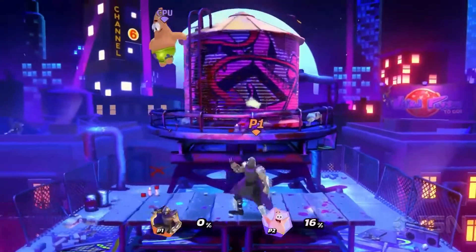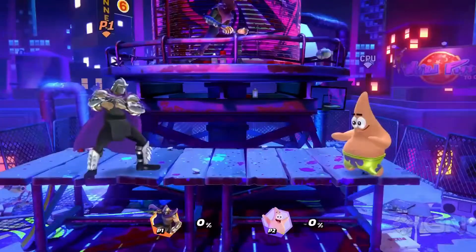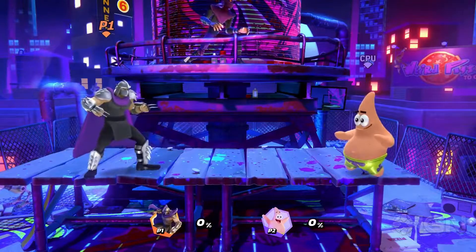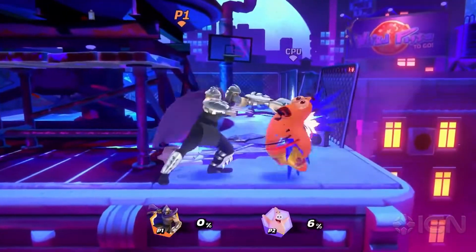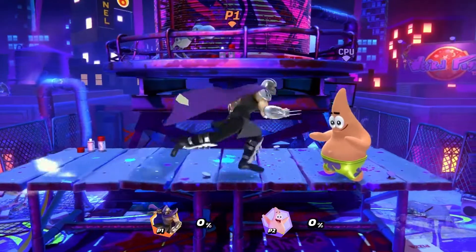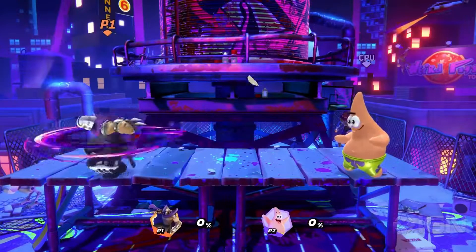Let's begin with Shredder's light attacks. Shredder's light neutral is Alternating Arm Slash — he slashes forward with his arm up to two times in a row. His light up is Uppercut, and his light down is Ground Sweep.